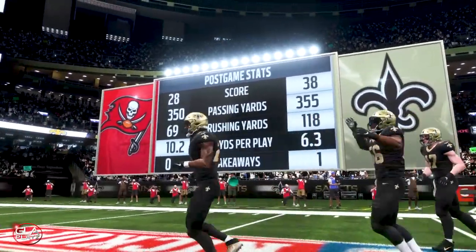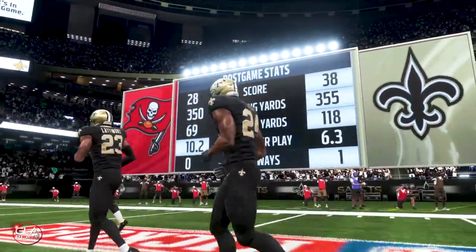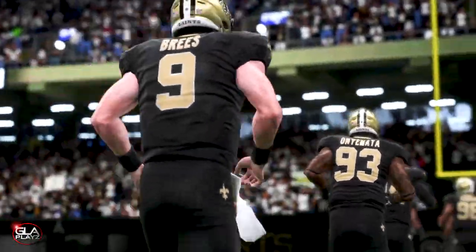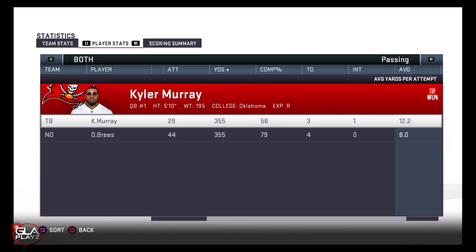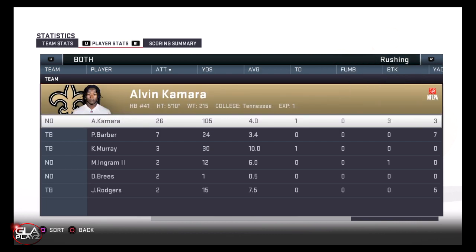Here we have the final stats: Tampa Bay had 350 passing yards and only 69 rushing yards. New Orleans had 355 yards passing and 118 yards rushing. Thanks for checking out my video guys — if you enjoyed the content please hit the subscribe button. I'll be bringing you more Madden 19 content soon. Hope you guys have an amazing day.